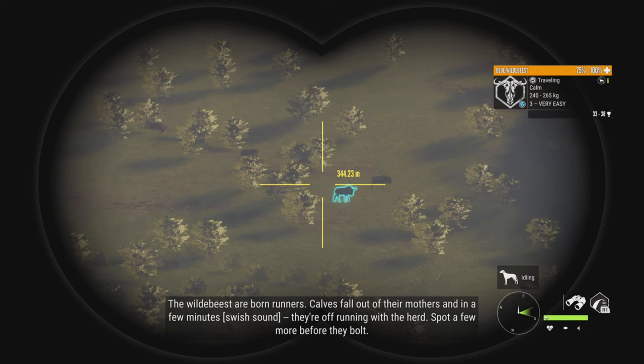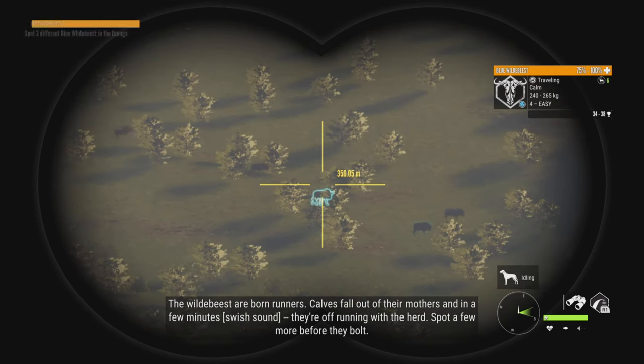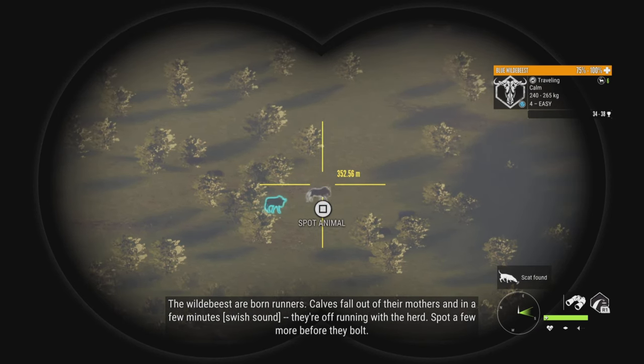The wildebeest are born runners. Cows fall out of their mothers and in a few minutes they're off running with the herd. Spot a few more before they bolt.